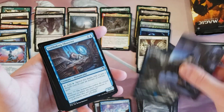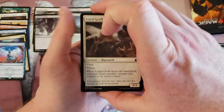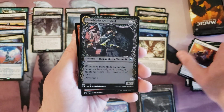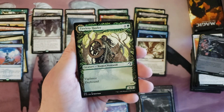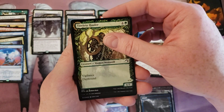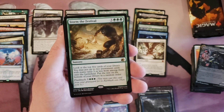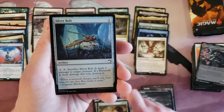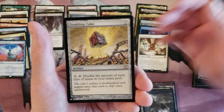Island — I'm going to go through these quickly. Not quite what we're looking for, that's an uncommon I almost put in the commons. And Storm the Festival — I think it's going to be a really cool card, though prerelease definitely dropped the price quite a bit on it. Silver Bolt, and whoa — Doubling Cube!